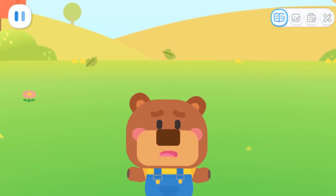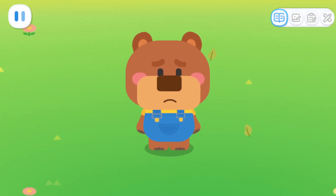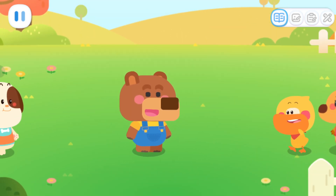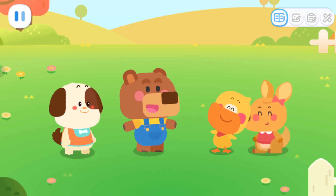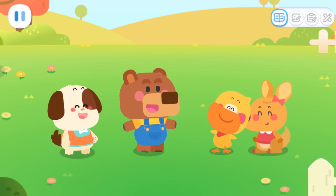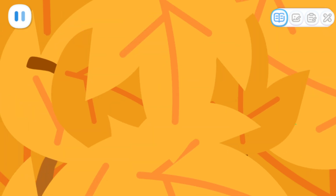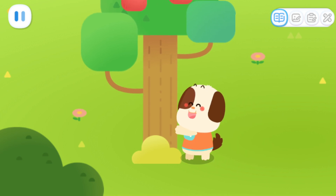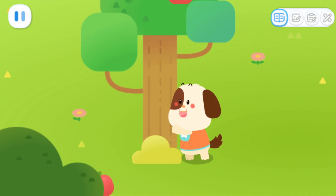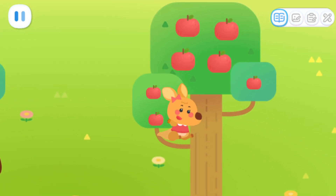It's almost hibernating time. I need to hurry up and gather some food. Little Bear! We're here to help you. I'll make sure you have a full stomach before you hibernate. Thank you so much. Let me show you my power. Super bouncy jump!